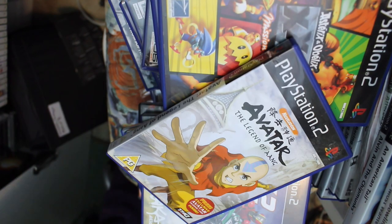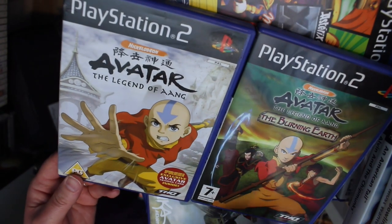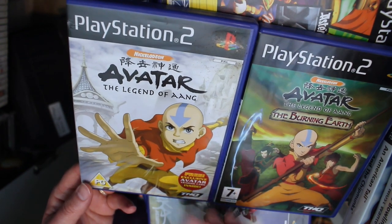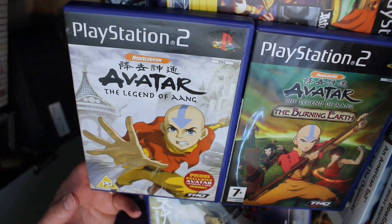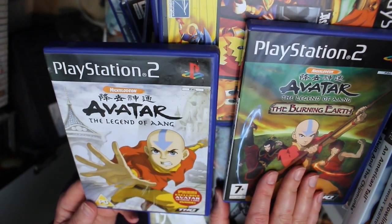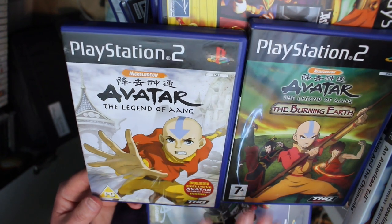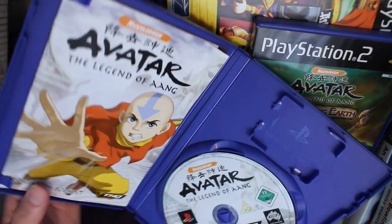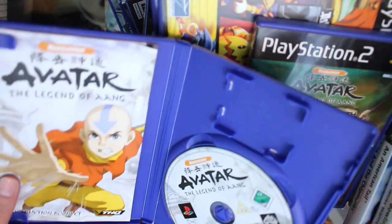The final two are Avatar The Legend of Aang and Avatar The Legend of Aang: The Burning Earth. I believe The Burning Earth is the one on Xbox 360 that has some of the easiest achievements to get. Both are 3D action fighting adventure games, a lot of fun to play. This one says 'free exclusive Avatar trading card inside,' so as you can imagine whoever had it before me has taken that out — but that's the breaks when you're going second-hand.